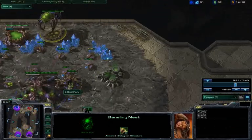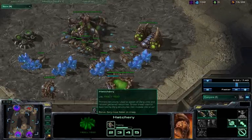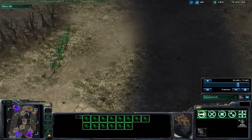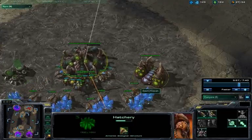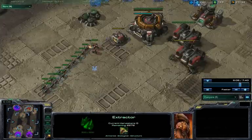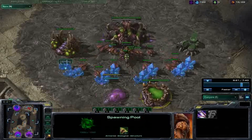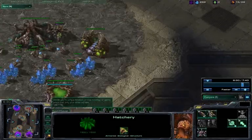I decided to go Roach, which means I don't really push out until much later. Best of 7 started researching metabolic boost — he could have done this faster, but it's a moot point since our opponents are in pretty grim shape. One thing I like about the 6-pool/10-pool combination: normally on a 10-pool you pull drones off the extractor after 100 gas, but if you keep mining and get another 100 gas, you can give that gas to the 6-pool player so he can get speedlings too.